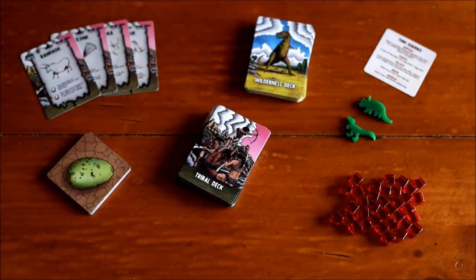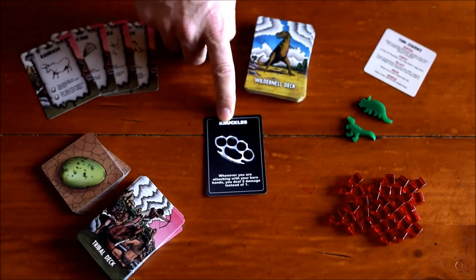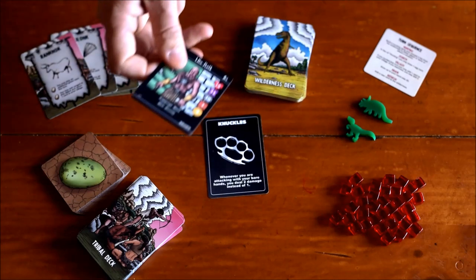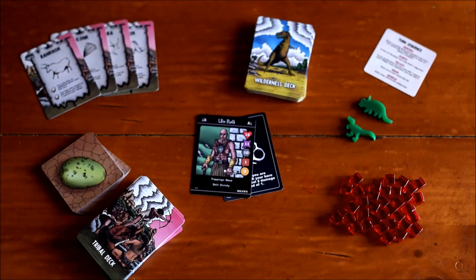Two cool components also included in your copy of Stonefire are a couple of promo cards. For Desolate players there is Knuckles, which is a pretty cool card, and for Iron Helm players there will be an included character you can use. That's pretty much it — let's take a look at setup.